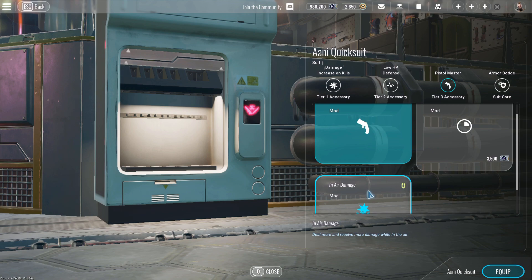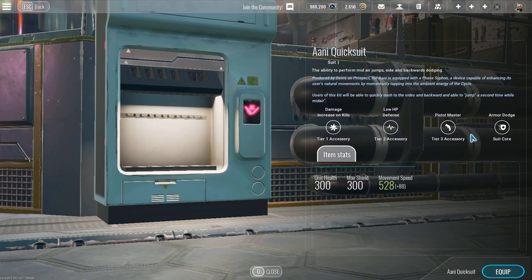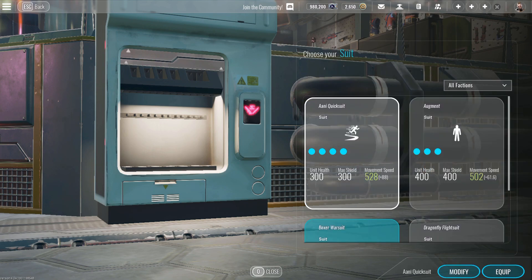Be careful though — you'll get shredded really fast with inner damage. The suit core for Quicksuit is armor dodge. How this works: anytime you use your dodge — which is backwards or any side to side — you will get a bunch of armor, around 90% damage reduction. I don't know if that's been changed, but I think it's still the same. I wouldn't recommend this suit, but if you're looking to just mess around and have fun, it'll be okay.